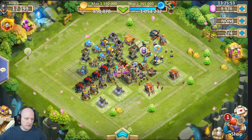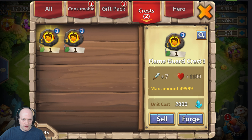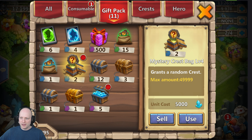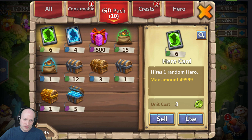I got a mystery crest bag — low bag, level four. I got a level four Scorch and a level four Scatter. Not too bad.